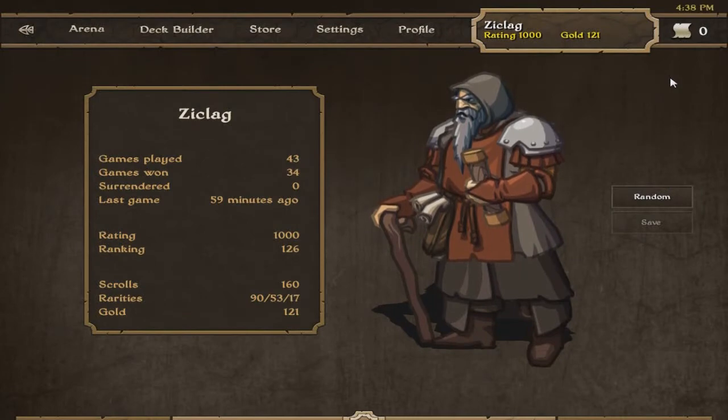Hello guys, my name is Zitlack and welcome to a new game from Mojang that you'll be seeing on our channel quite a lot, hopefully. This is Scrolls — it's still in alpha, so bear in mind there's still a few glitches and bugs here and there, but they are sorting them out when beta is released, which is sounding like it's going to be released in the near future, probably by the end of this year.